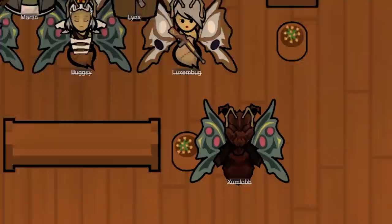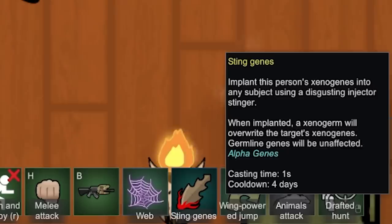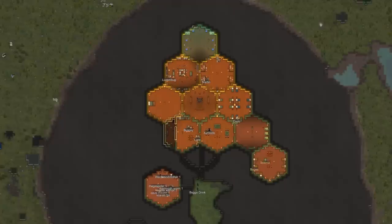Except for Zumlop, who is horrifying. Horrifying in every way. Not only do we have some very crispy-looking insects now, we also have a brand-new insect implant to go along with it — the stinger implanter. This allows us to sting people with a disgusting injector stinger. It's still probably not enough to put some of you off, I will admit.